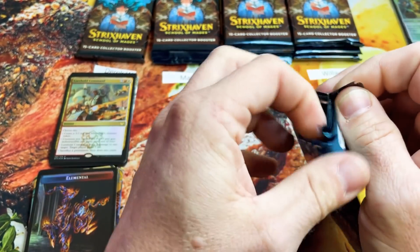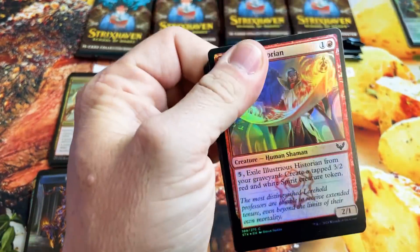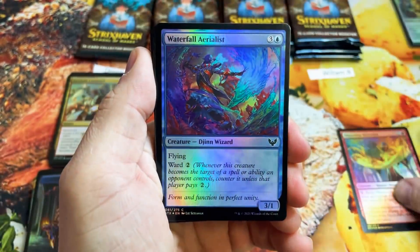Nothing crazy in the alternate slot yet. The Mana Tithe was nice, but we want that Tutor. Honestly, the Tutor art is absolutely sick, but I'm leaning more towards the Lightning Bolt art as my favorite.